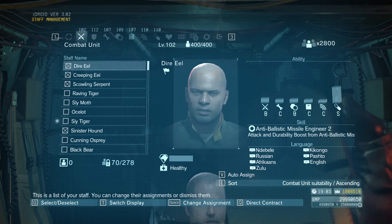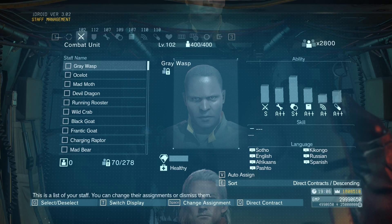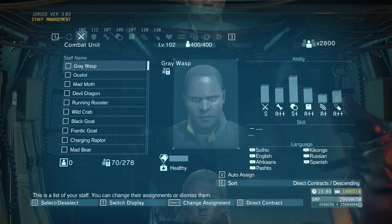I'm back to being Snake, so we'll go back to staff management. Put this under direct contracts — another easy way to find this guy. Make it descending so he shows up at the top, and there he is. Yeah, he didn't get a medal yet. Normally what would happen is you run this three times, and you'll see a little medal symbol down in the lower right. That's one of the medals we're looking for.